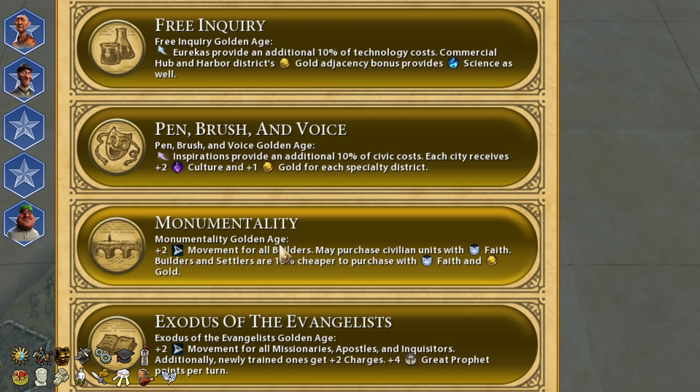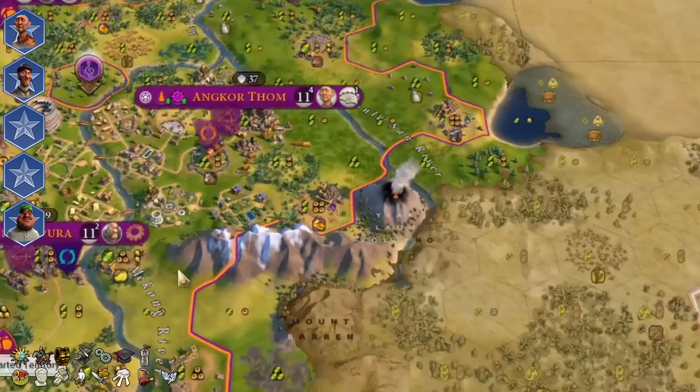You can also make a very strong push using all your faith to buy extra units. In the best scenario, you will dominate on the battlefield using knights and Domreys. If you are willing to sim more, as I did, you may pick Monumentality to get more builders and settlers.